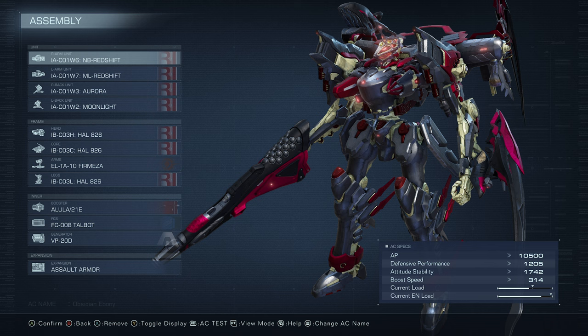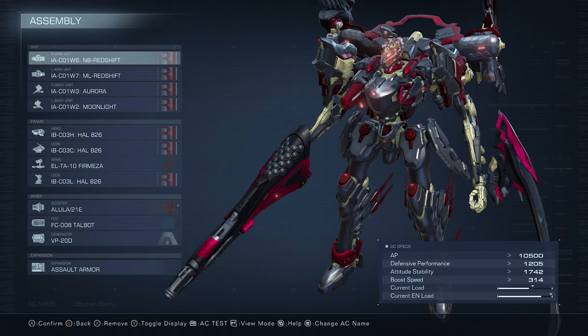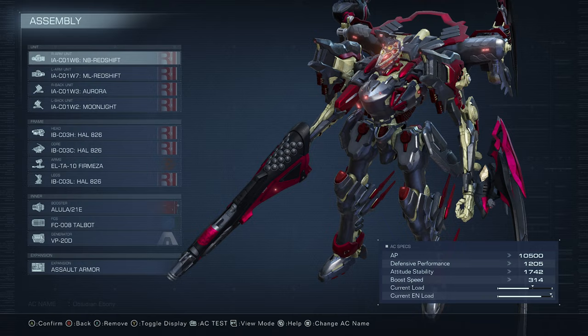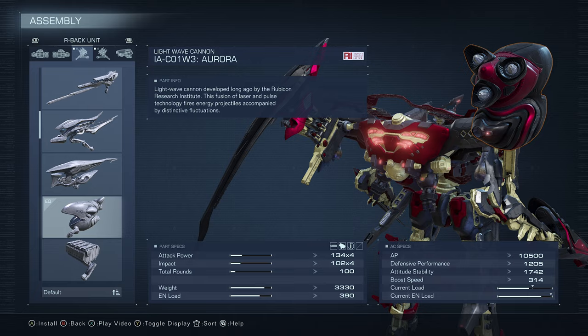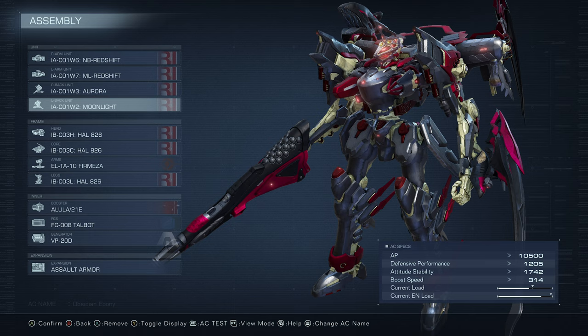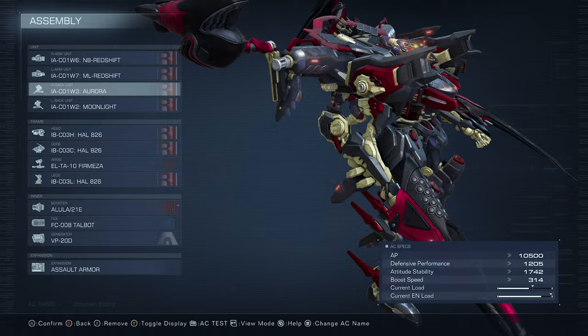Welcome to another AC6 build guide video. Today I give you Obsidian Ebony. Obsidian Ebony is a mech I've used for a few S ranks — I used him in my PvE let's play. I've never really taken this dude into PvP, so I don't know how he performs, but we'll find out today in the arena. He has a redshift up front, a coral oscillator, the aurora missile launcher in the back, and the moonlight sword on the back. This build switches between those two swords to throw enemies off, then punishes with the redshift and missile launcher.